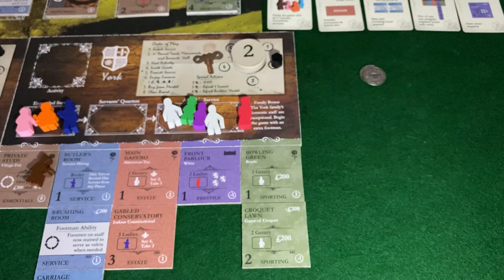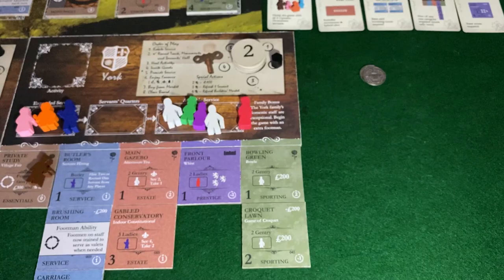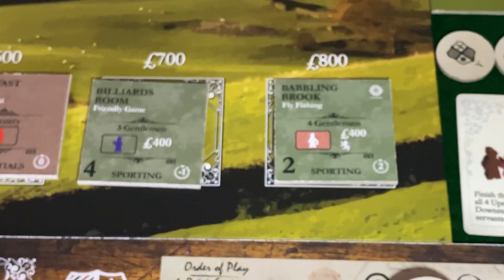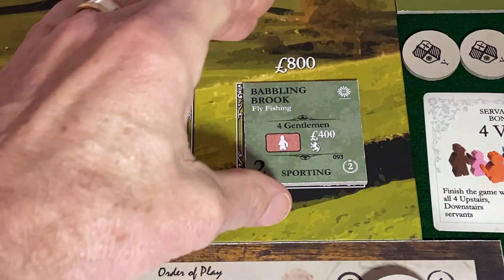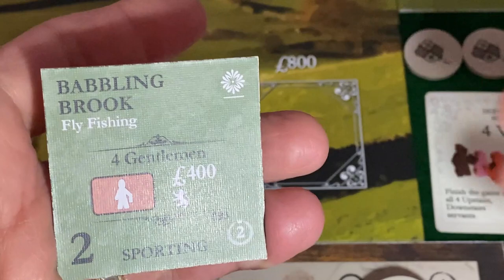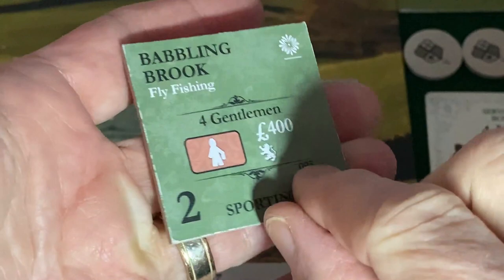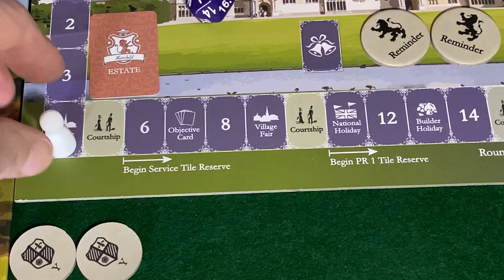Our turn is complete. The babbling brook — one of the winning tiles from the Kickstarter campaign where backers developed and voted on their own tiles — has now arrived. For those not familiar with hybrid tiles, the tile comes in on the side underneath the stylized flower; when you flip it over, you get a preview of the back side. So the babbling brook is out. Now let's go up and deal with the courtship.